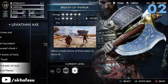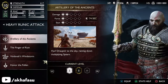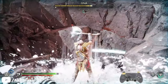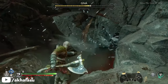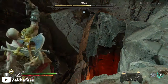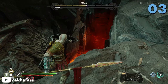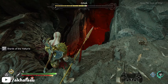Number 2: Runic Attacks. Not all runic attacks connect, but some do. Number 3: Relic Attacks. If you are locked on to her, you can press L1 and circle to use the Hilt of Skovnug relic attack and you should be able to hit her.